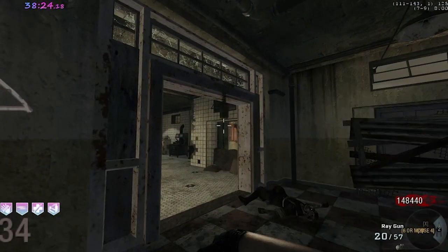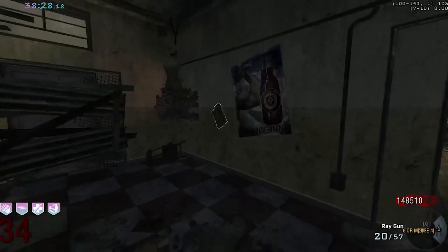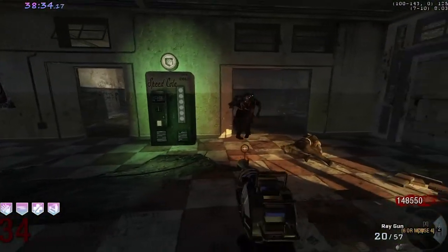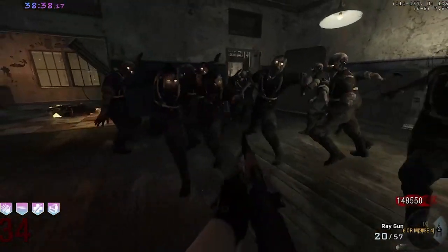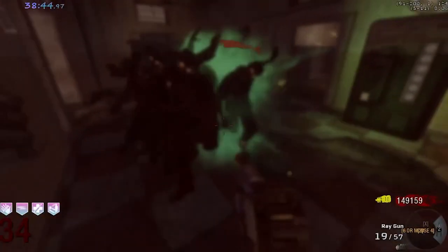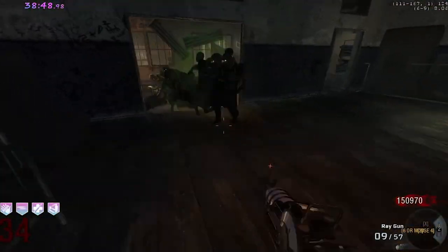Whenever you play Black Ops 1 and load up a public match, you're actually at heavy risk. If you're the host of a Zombies game, the other players can actually see your IP address. All you have to do is hit tab and look at the bottom right, and your IP address is just right there on the screen. So be very careful whenever you're playing public matches.